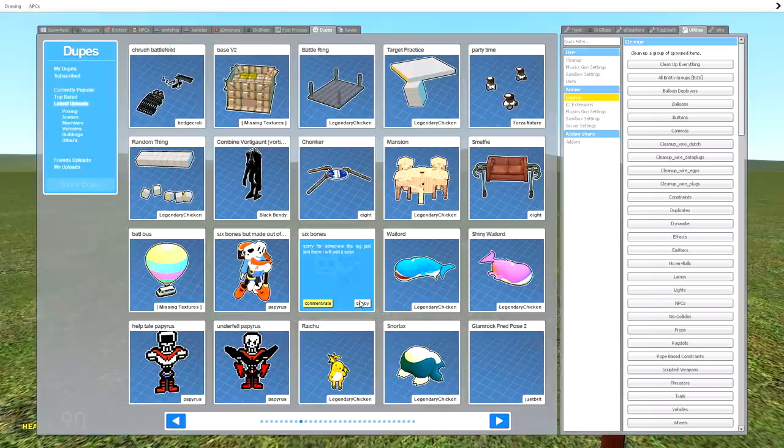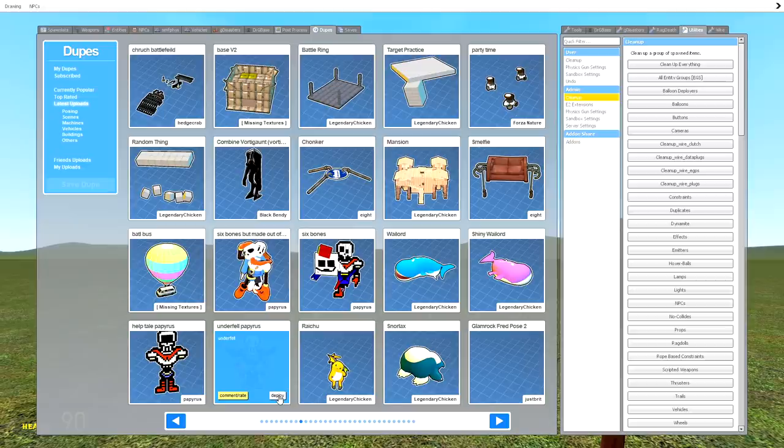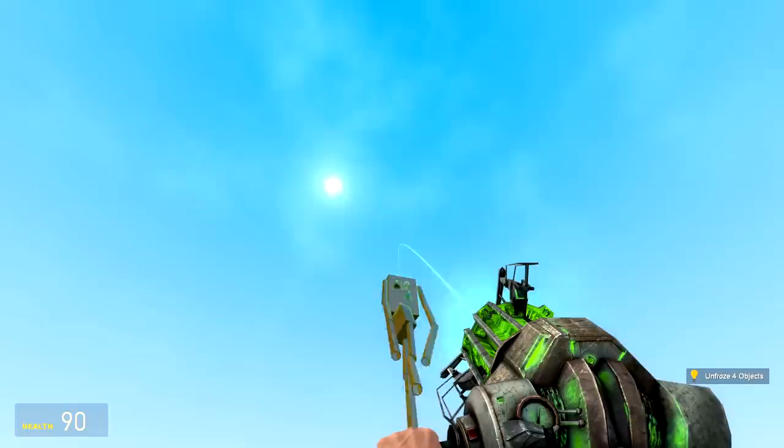Oh my — look at the pixel art! That's terrifying, what is that right there — I didn't like that. Underfell Papyrus — I really don't know what to say about that.